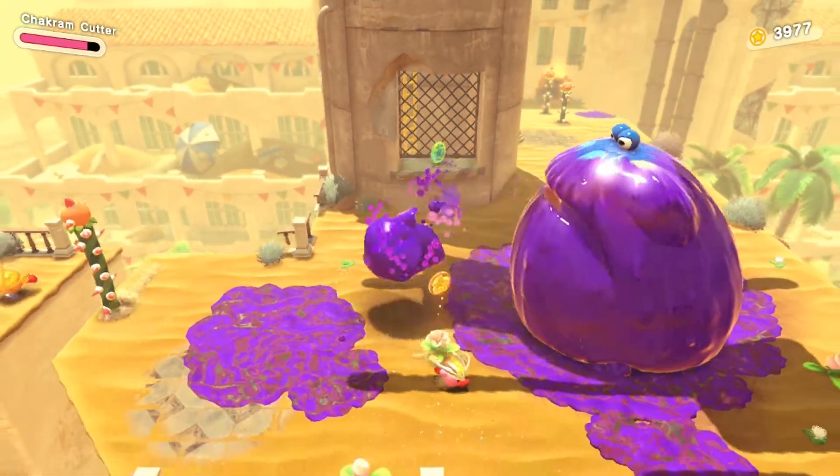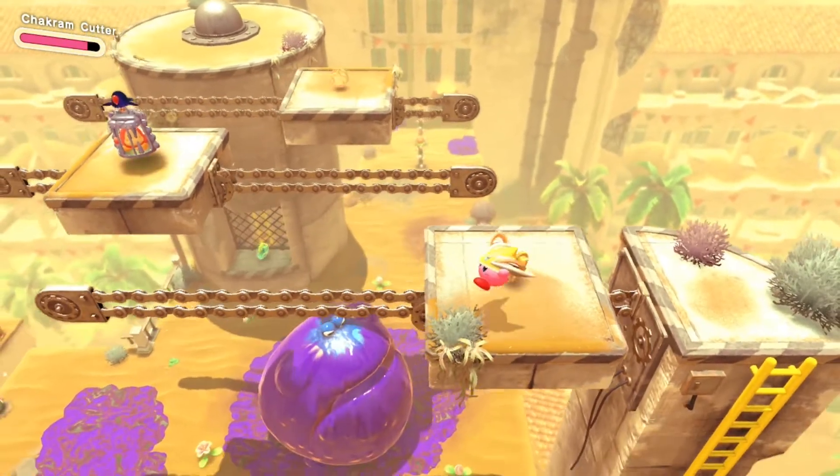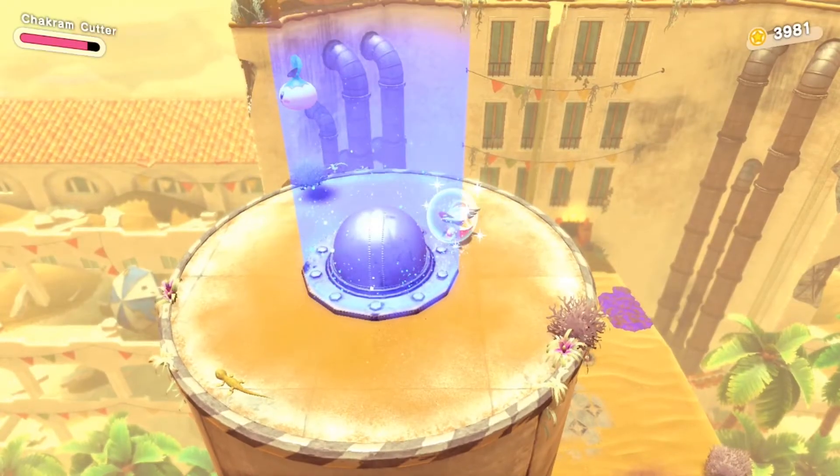Then as you keep going, when you go past the big enemy with slime, go all the way to the right and you'll see a ladder. Climb this ladder and there will be a hidden Waddle D on the moving platforms. I also recommend getting the Cutter ability before doing this one — you will need it soon.